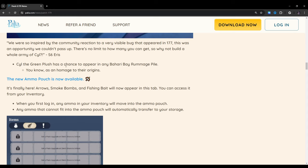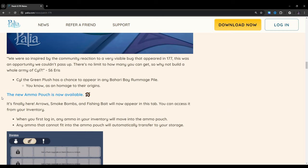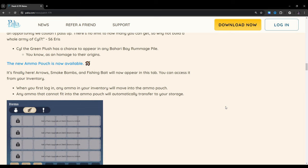The Sil plush has a chance to appear in any Bahari Bay rummage pile as a homage to their origins. So we've got to find them in the rummage pile — I'm going to be looking for that because I need to have this little guy. It's cute.